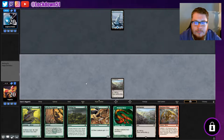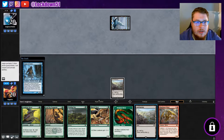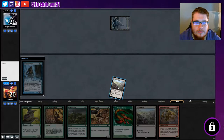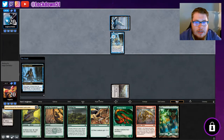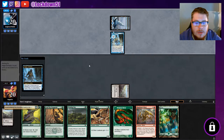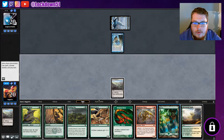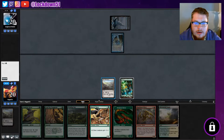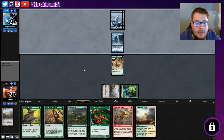Pass to them, not showing them anything yet. Fortunately they're passing with counter spell up — oh, they're gonna tap out, all right cool. Auger cycle this, get our forest. That being said, since they're tapped out, I'm gonna throw down my Lord. Blossoming Sands, how nice. Still want to get out my Lord while I can, so let's do that. Yes, we're Slivers — pass.